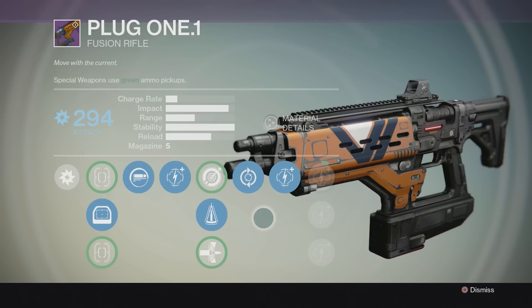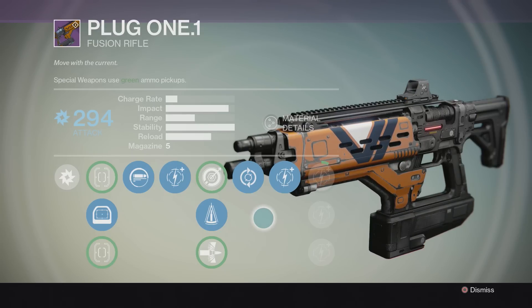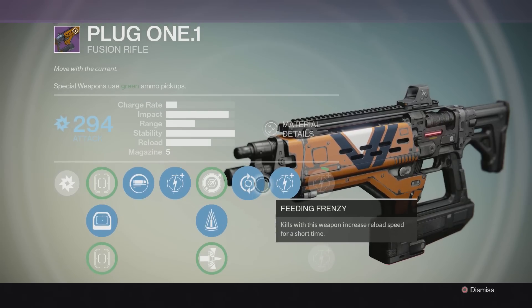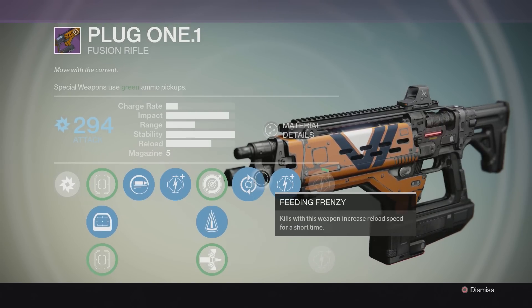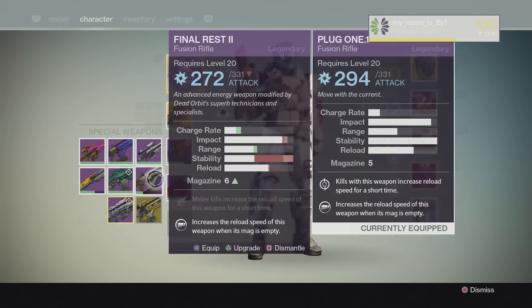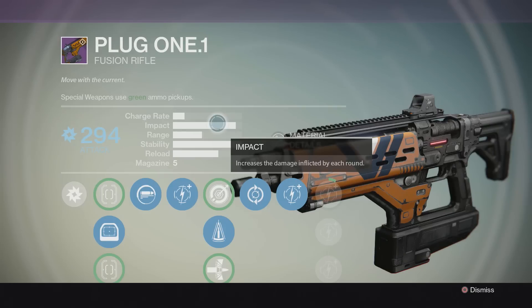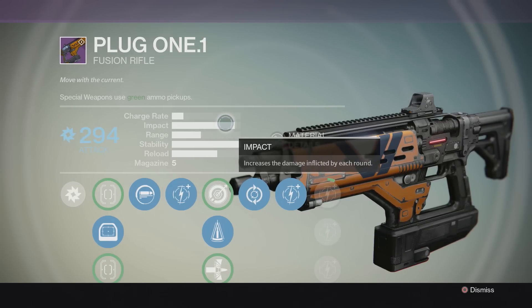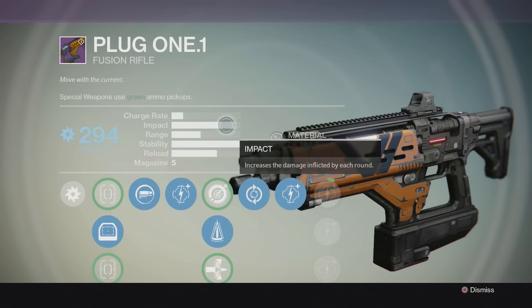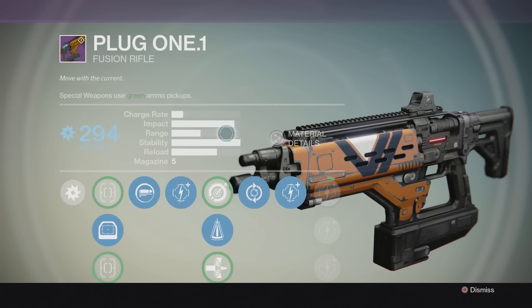Fusion rifles push engagements into a mid-range zone, which is why stability is so important. You have to land all your shots at this strange range where you're trying to push away shotgun users while competing with auto rifles — you need to make sure that deadly burst gets on target. Some fusion rifles certainly don't have a problem with that; Light of the Abyss most certainly does not. But the 77 Wizard is the other comparable example to Plug One because of its exceptionally high impact — Plug One has 92, Plan C has about 88-90, and the 77 Wizard is the highest at 97.